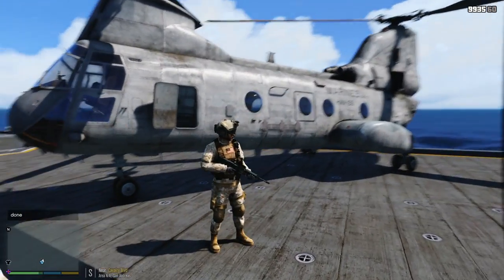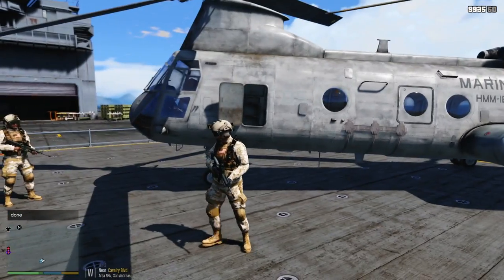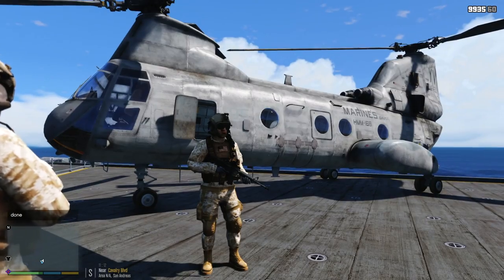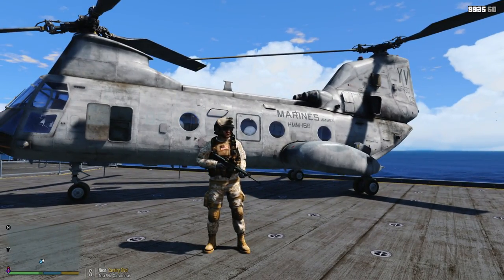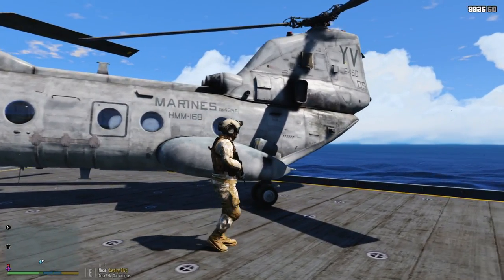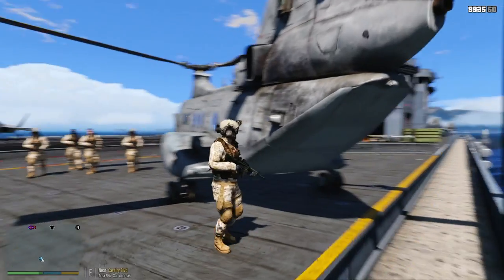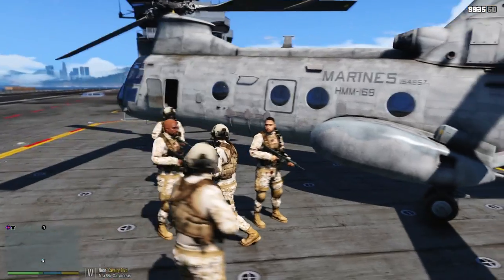Hey guys, what's going on? I'm here with another video. Today we're doing another GTA V military army patrol here. So as you can see, we've got a new helicopter. This is the C-Night helicopter that we got right here. I think this is what the cargo bob is probably based on — this is the real deal. We got some new outfits, new weapons, new stuff all around to be checking out.